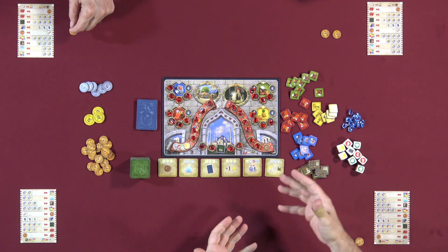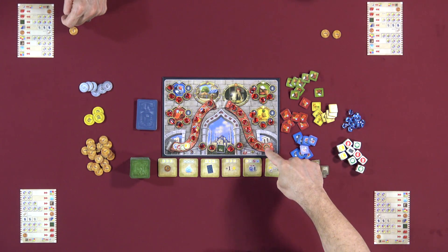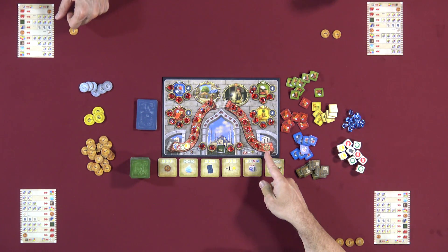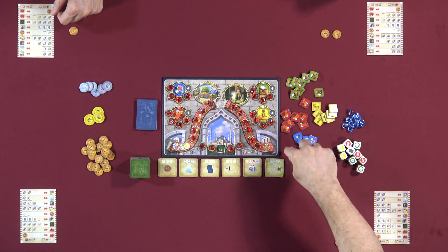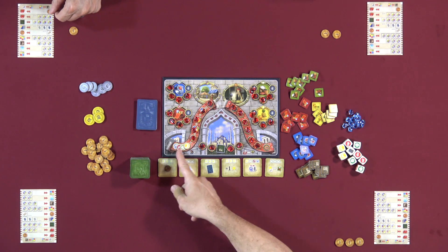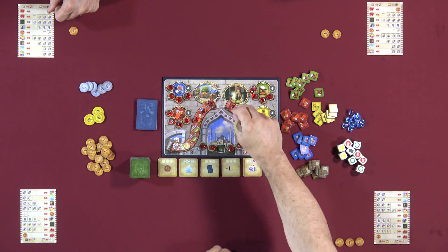You get rubies from the board by trading stuff in. These rubies are on a money carpet — the most recently emptied space determines cost. This ruby costs ten; when you buy it for ten, the next costs twelve, then fourteen, and so on. Goods can also get you rubies: one of each good gets you a ruby, and each subsequent ruby requires one extra good of any type.